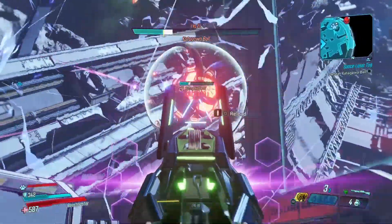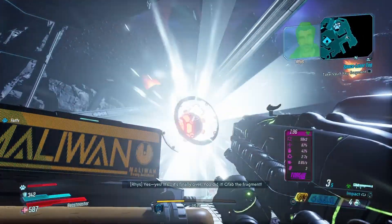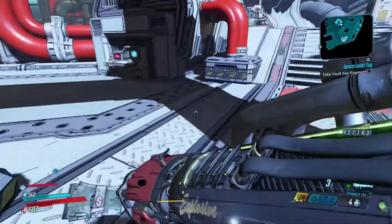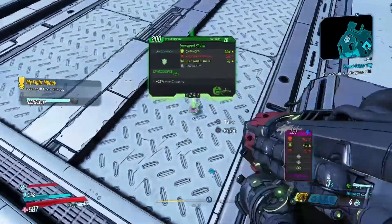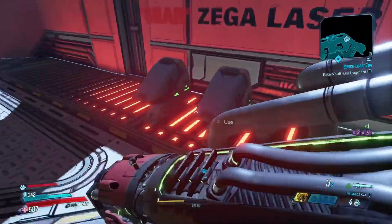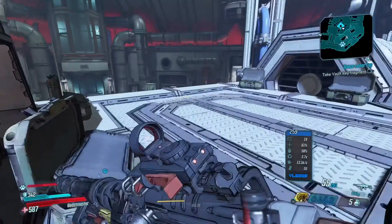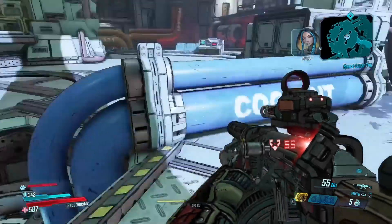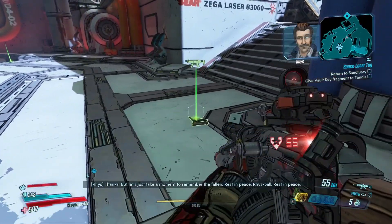I don't want to get hit by that laser. Nothing special really — this guy, I know for a fact, drops a legendary, since it did do so for a friend of mine — a quite good legendary as well. You can always farm this guy if you like: just save and quit the game, return, and you'll probably be at the nearest checkpoint area. Just jump down and you'll be in here.